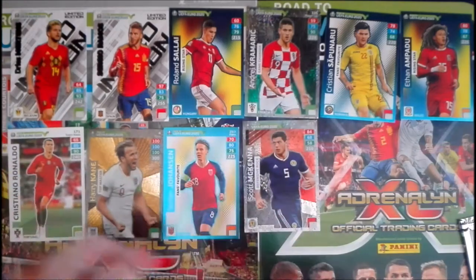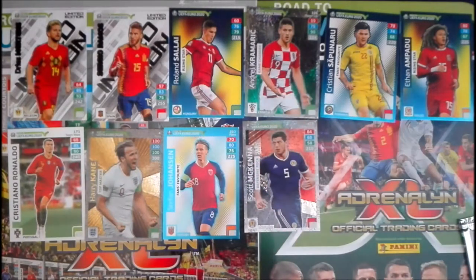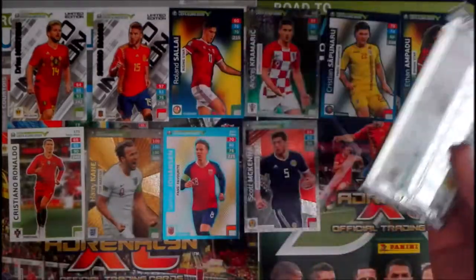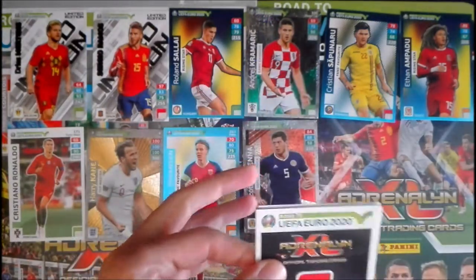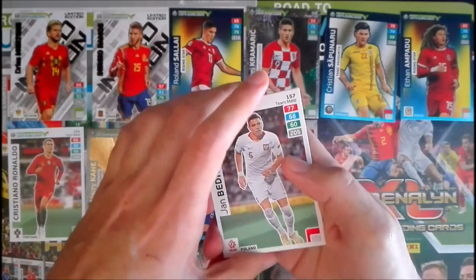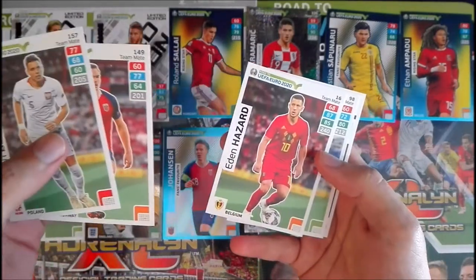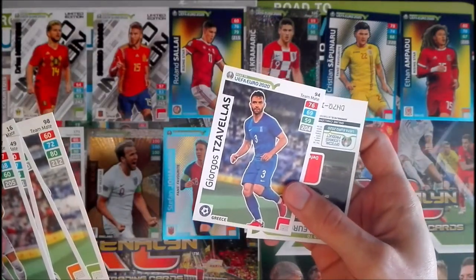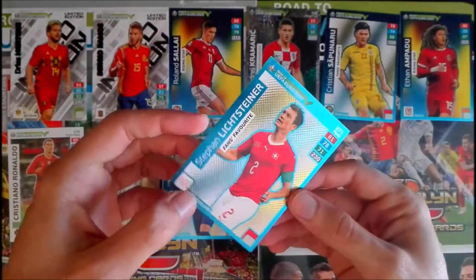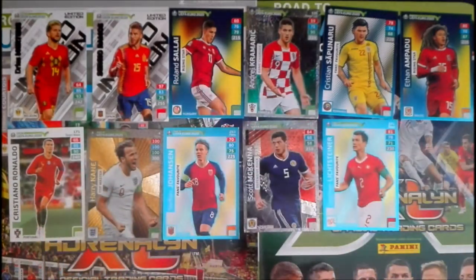We're missing the Nations League card — it should be in this last packet. Packet eight has Bednarek from Poland, Selnais from Norway, Hazard from Belgium, Mitroglou from Greece, and we finish the base cards with Tavelas from Greece. But no Nations League card — the special card is another Fans Favorite: Stephan Lichtsteiner, a veteran player from Switzerland.